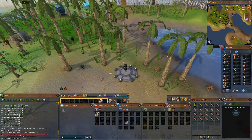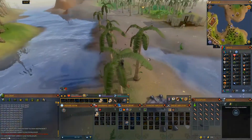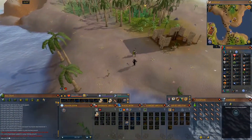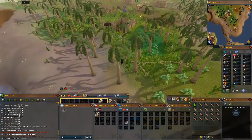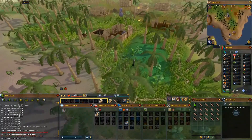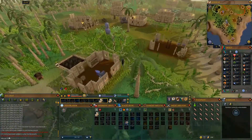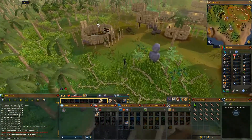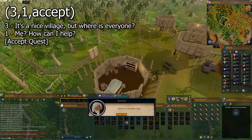Starting from the Karamja lodestone, head southeast to Tai Bwo Wannai. We're going to look for an NPC called Triphidus. Once you've arrived, talk to him and the chat options will be 3, 1, accept.